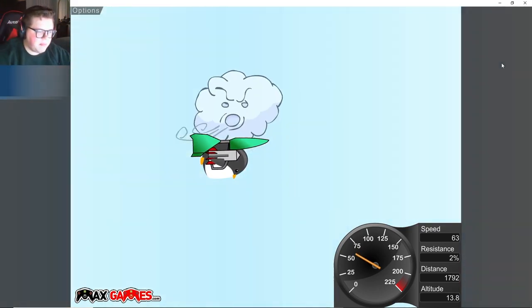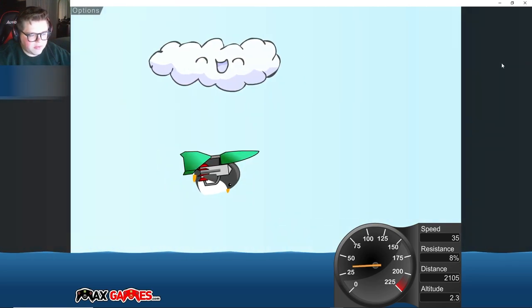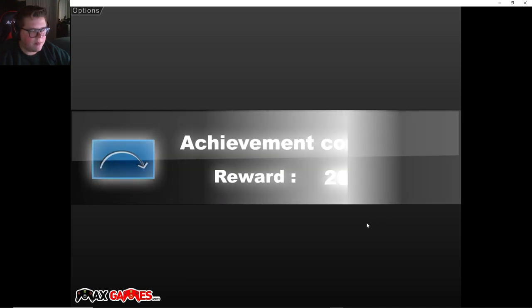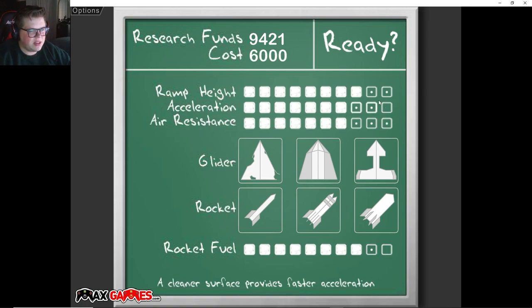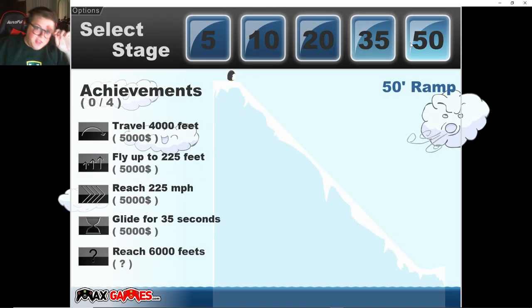Now we'll be able to get onto that second map. We kind of blew that out of the water - we made it to 2100 distance! That should give me a good bit of money along with this achievement. Oh, that's $10,000 - really? Let's buy that one and that one. Now we've got that last ramp, so 6,000 feet - I think that's the end of the game here.